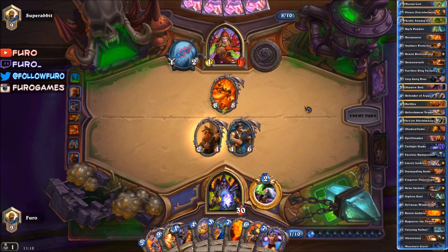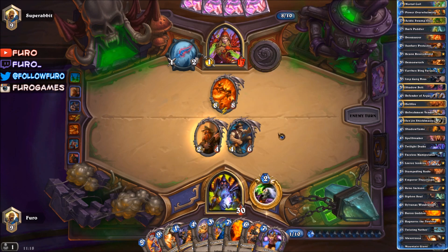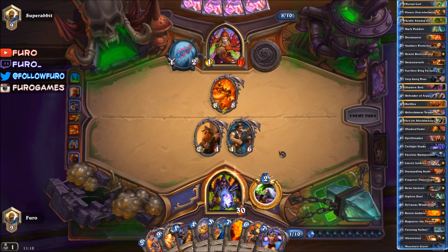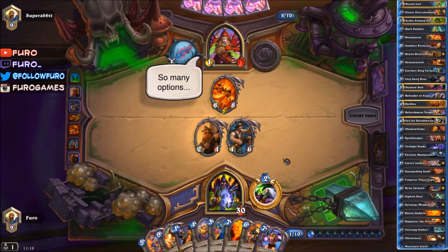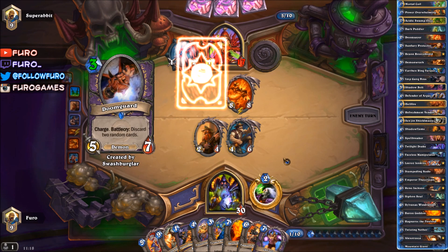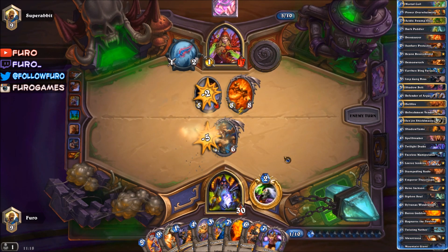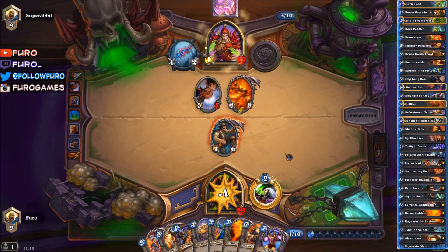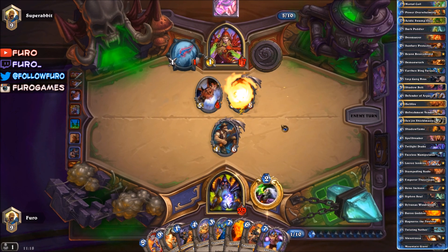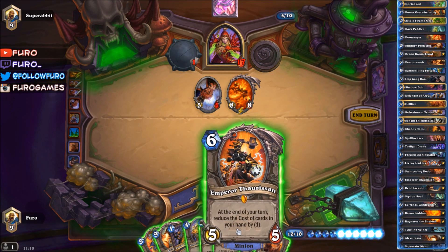If Ragnaros hits the face, we could also just play the Earthen Ring Farseer to heal back. He only has two cards left in the deck, so that shouldn't be a problem. In the worst case, we're just using Power Overwhelming on Ragnaros and killing it, then going easy peasy into fatigue. Wow, he got the Doomguard — that is big. He's killing the Reno. Fine with that — let's drop the Emperor.